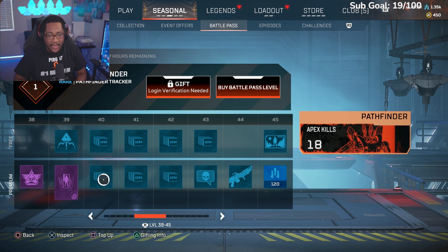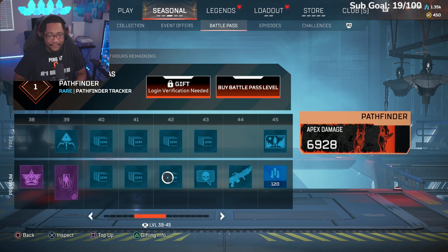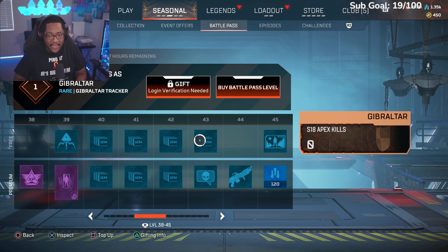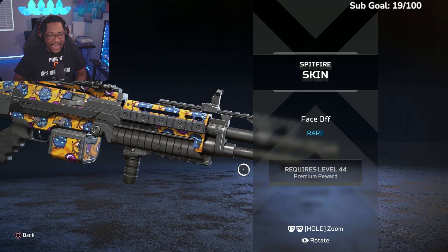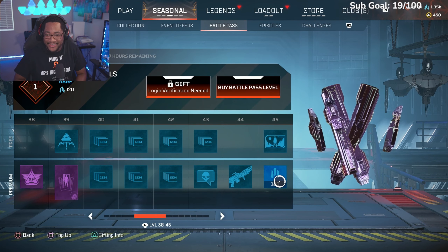At level 40 we got Season 18 wins for Pathfinder, Pathfinder kills, Octane Season 18 kills, Gibraltar Season 18 wins, Pathfinder damage tracker, knock knock — Pathfinder kill quip — let's go! Gibby Season 18 kills, and a Spitfire skin. The Spitfire is back with the barrel stabilizer — we're gonna be griefing people with this bad boy.